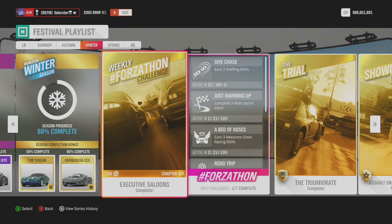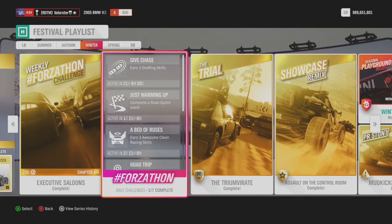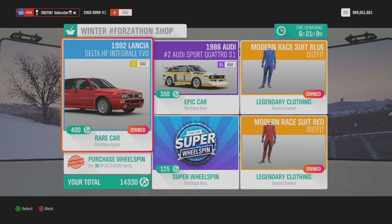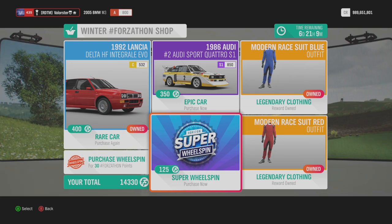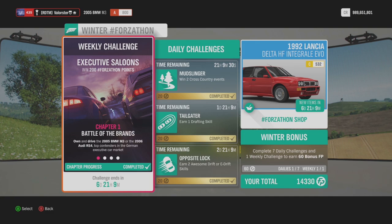Hey everyone, welcome to a new week of Series 15. We are at the Winter Festival playlist. As usual, I'll show you the weekly challenges and also the cars that I use for the championships. Let's have a look at the Forzaton shop. We have the Lancia, the Evo, and also an Audi Quattro. We have modern race suits, a blue and a red one, and of course the super wheel spin and the wheel spin.